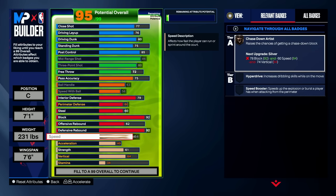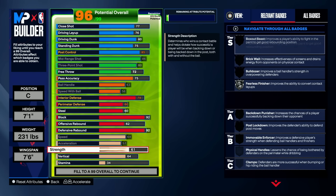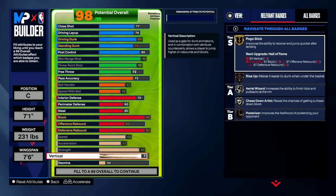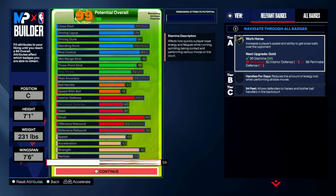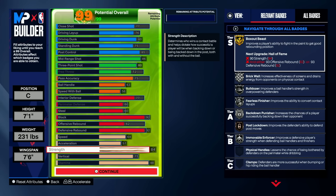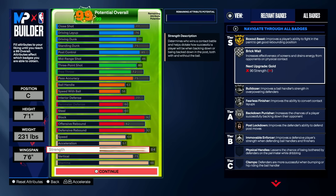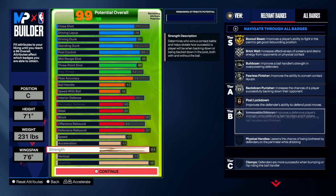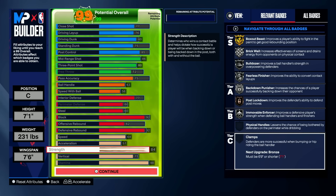Going to the physicals — you're going to bring your speed maxed out to a 64, and max out your acceleration to a 57. With the strength, you're going to max your strength out to an 84. Vertical, you're going to bring this all the way to a 75, and your stamina all the way to a 98, which is going to allow you to get that silver workhorse. This vertical is going to allow you to get that gold pogo stick, rise up, chase down, or posterizer. Having this 84 strength is very important on this build — reminding you that you're a little on the skinny side at 231; you're not a 300-pound center. This allows you to get brick wall on silver, bulldozer on silver, fearless finisher, back down punisher, post down lockdown on bronze, and immovable enforcer on silver.